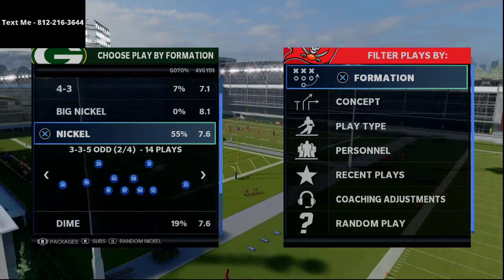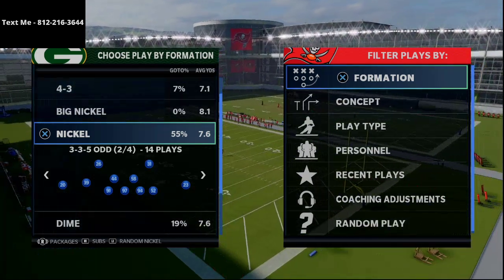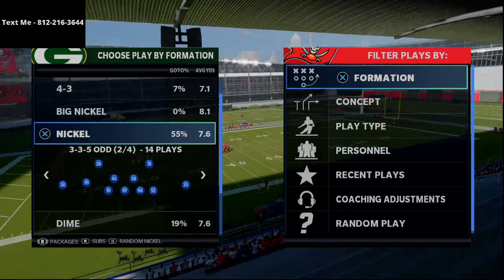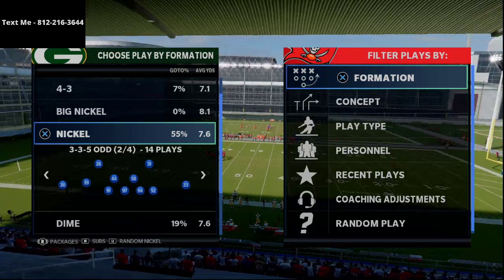In today's video I'm going to be breaking down what I believe to be probably the best blitz in Madden NFL 21, especially because of its flexibility to be used against the run as well as against the pass. It's not from Dime 1-4-6, it's from the Nickel 3-3-5 odd.